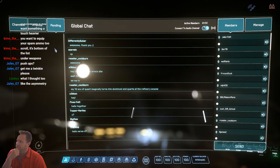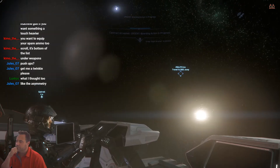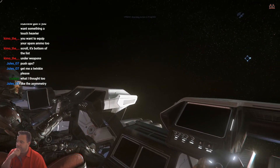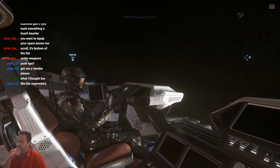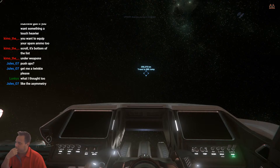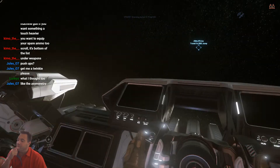Does that come via the comm link? Yeah, it should pop up with that little blue text and you push the bracket. Did you get it? Yes - contract shared. So you should see: travel to 890 Jump. This is one way to show you how the 890 Jump looks without me owning one. Keep in mind this is a little bit of a dangerous mission - if we die, you'll spawn back at Area 18. This ship doesn't have a medical bed, so you want to be really careful.